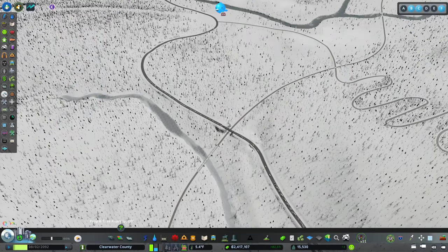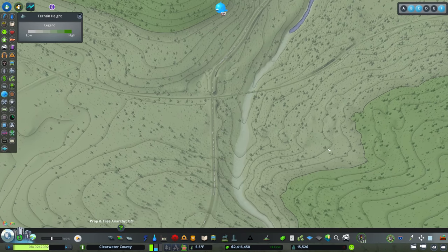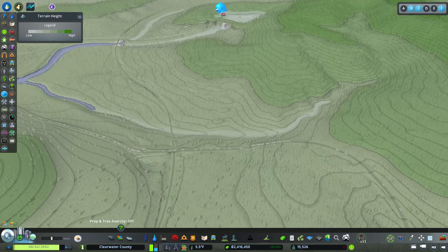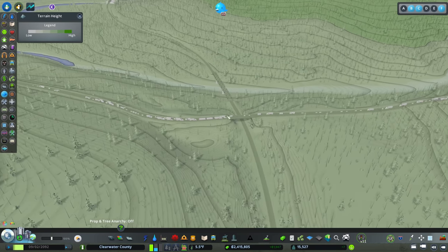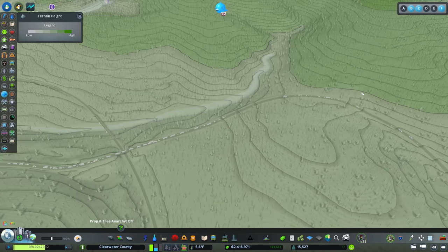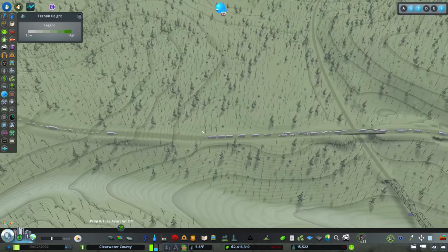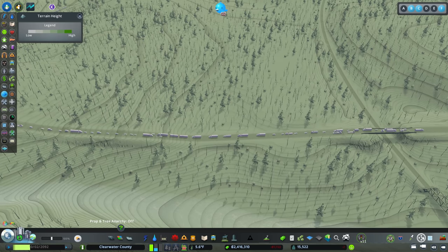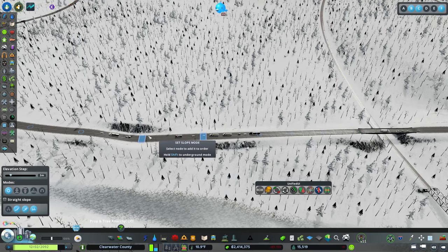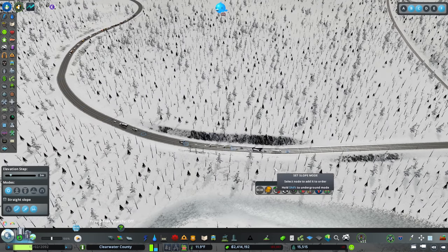Let's find the most appropriate place for an interchange. It can't be on this side because we'd have to cross the railroad, and if we go too far the other way we're on a hill - so this is probably the most suitable spot. I'm going to pull up the terrain view because we're going to raise this road and flatten this out, then use the slope tool to fix this slope.